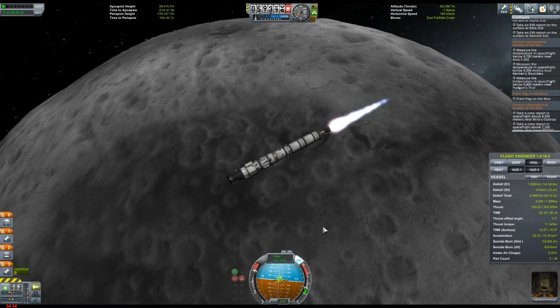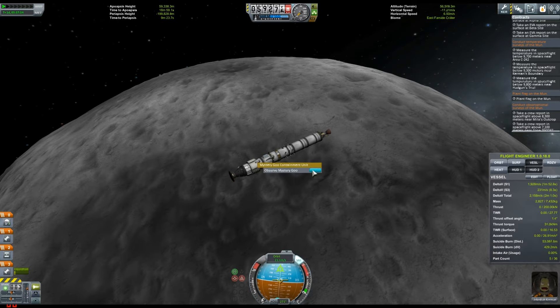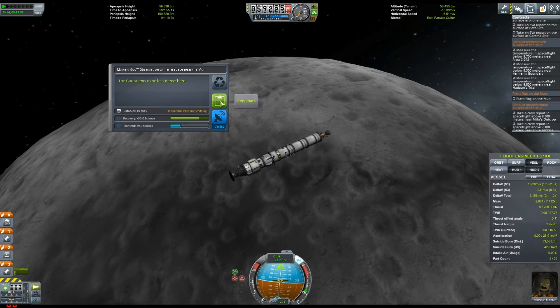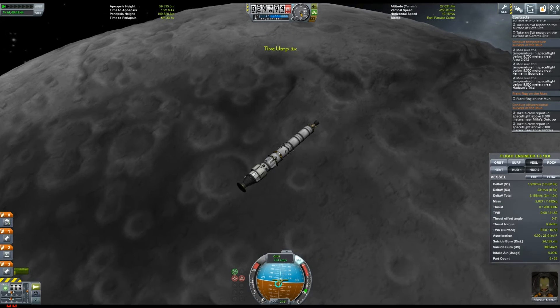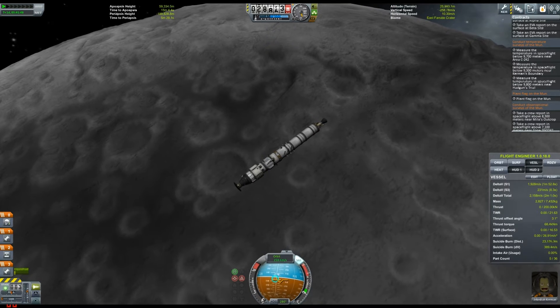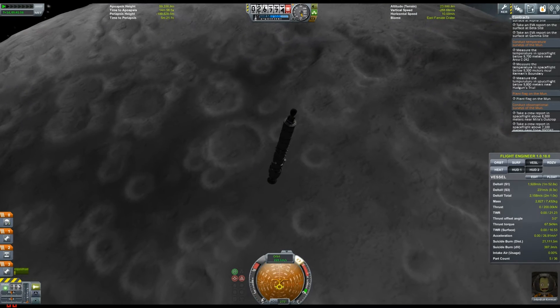What we need to do here is burn retrograde, which basically means burning in the opposite direction to which we're flying in order to kill the majority of our speed. Once we've done that, we'll start getting pulled down to the surface.